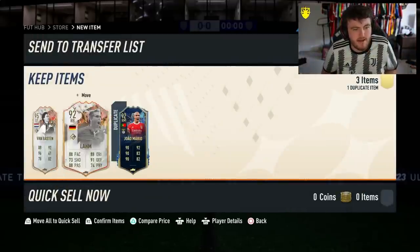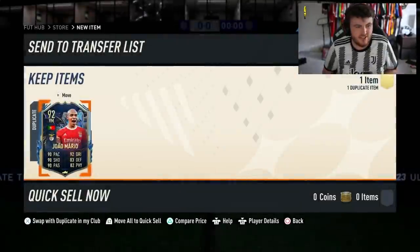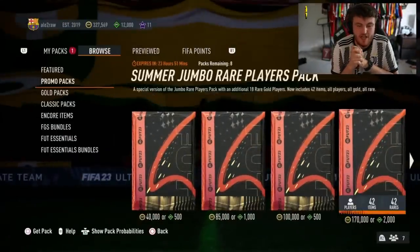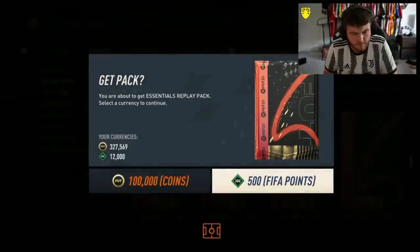Sadly we get ourselves two not amazing Trophy Titans icons as well. That's a really unfortunate pack again, just another unlucky one. We have the brand new store pack now for Jefferson as well — I just love the brand new colors on it. You've also got the Essentials Replay Pack for 500 FIFA points. Let's open this one first and see what we get.